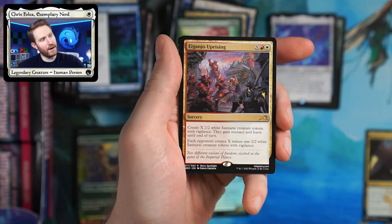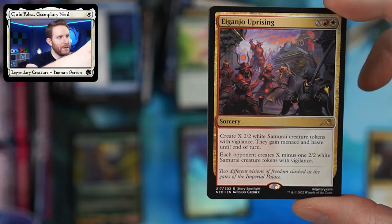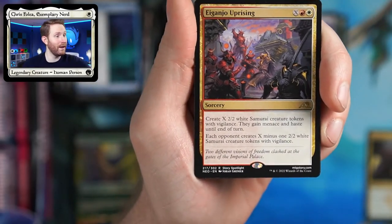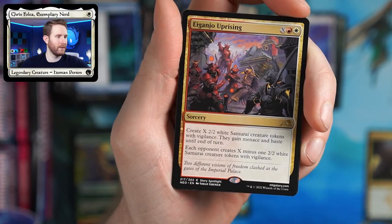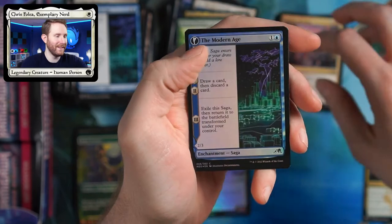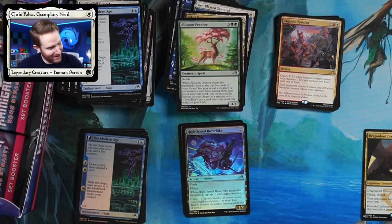And here we have a Ganjo Uprising — a little bit better than I thought. They get X creatures minus one, so if you do X for one, you get a 2/2 with Vigilance for three. Not the worst deal in the world, not the best deal either. But it could be worse — some old magic cards used to be way worse.